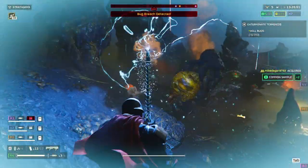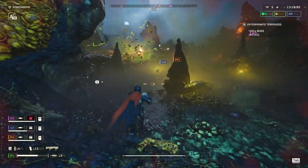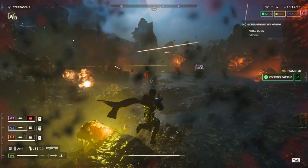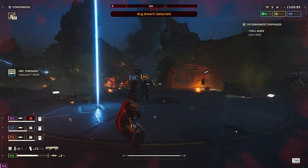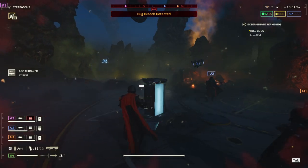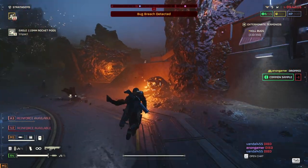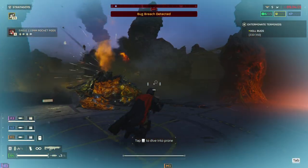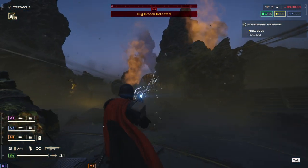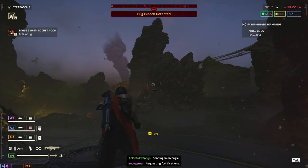For the Electrical Conduit armor passive, I coincidentally got into a group where someone was running Tesla towers. Standing in the Tesla tower's fire, I only took about 25% health damage per hit rather than dying outright. It does what it's supposed to, but it's very niche — you have to coordinate with your team to be running arc-based stratagems to justify using it. You're effectively taking about 75% less damage from arc-related sources.